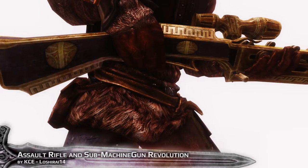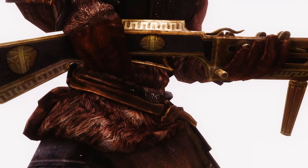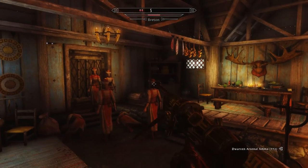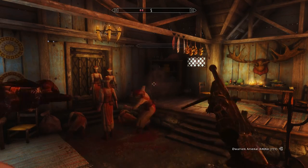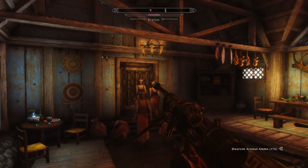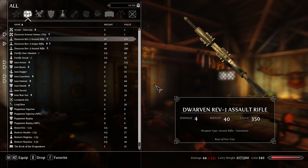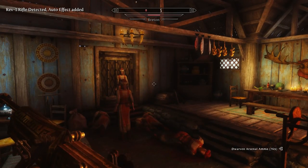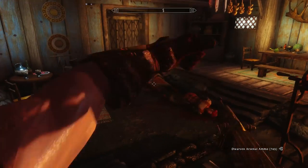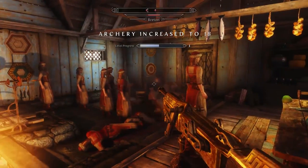There is an assault rifle, submachine gun, and a sniper rifle as dwarven weapons — there is a mod for that. I'm not a huge fan of it, but I know there are people out there who would really love to have a mod like this in their game. I'm not using it myself. I'm happy with the FlintlockRifle that has some kind of flair, but having an assault rifle shooting super fast doesn't really fit. However, there are two different machine guns and a sniper rifle.